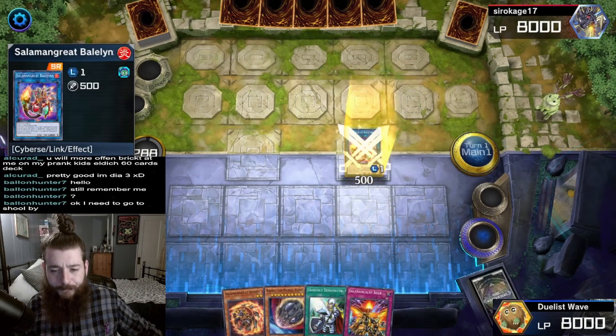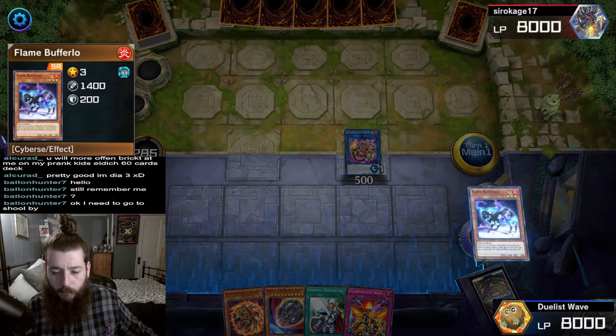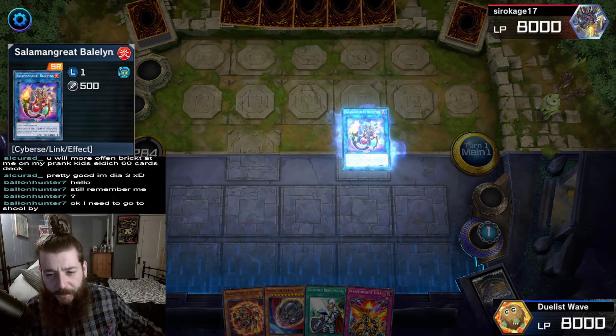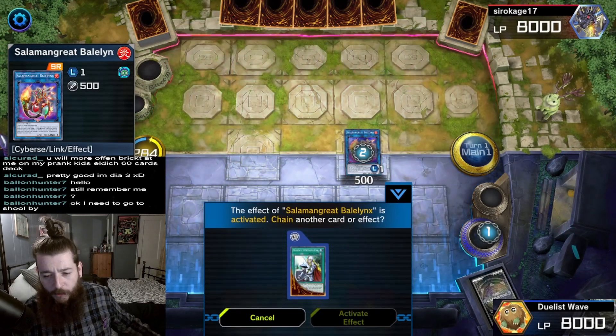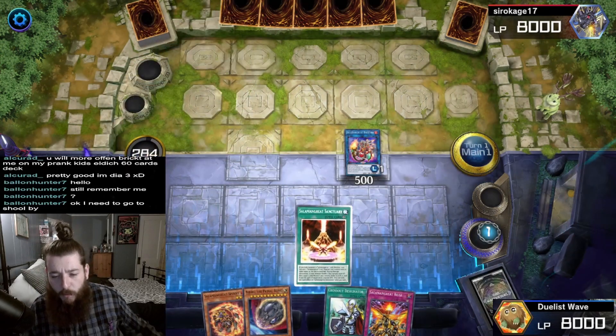When Flame Bufferlo goes to the graveyard, we will activate its effect as Chainlink 1. Chainlink 2, Baylinks is going to search the deck and add to our hand Salamangreat Sanctuary, the field spell.